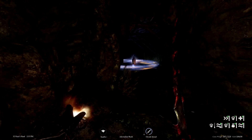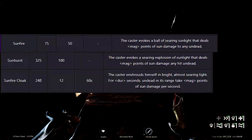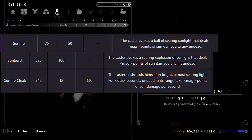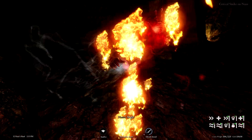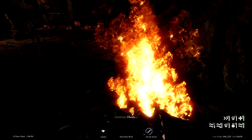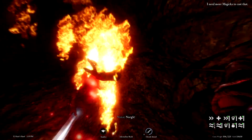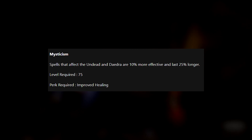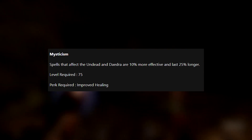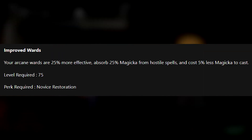Another option for paladin-style characters is from the restoration tree. Sunfire, Sunburst, and Sunfire Cloak are helpful options as they are specifically aimed at taking down undead targets. Wards are also helpful to reduce incoming damage from vampires when they're casting spells such as Drain Life, which lets them absorb 35 points of your health, magicka, and stamina per second. Two restoration perks that sync well with this are Mysticism, which increases the effectiveness and duration of spells cast on the undead, and Improved Wards, which increases ward efficacy and gives a 25% chance to absorb hostile spells cast on you.